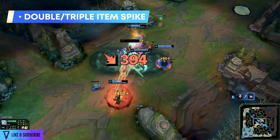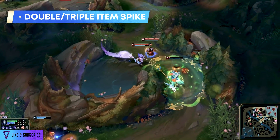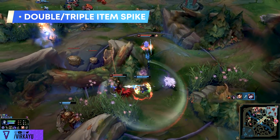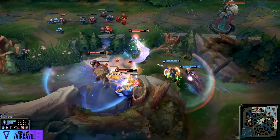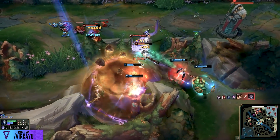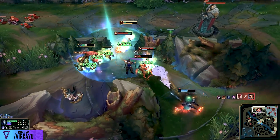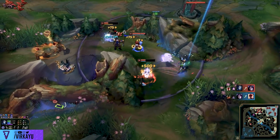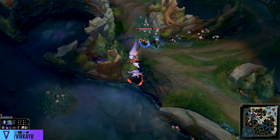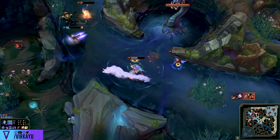Just before we get into the first champion — the three item spike for junglers, and why I showed this on the build animations — by the time you have a nine to ten thousand gold accumulation, you really want to be in control of the game. Sometimes we don't pop off with 10 kills in 10 minutes; sometimes our lanes lose or enemy junglers invade. It's important to have build paths that let you reach item spikes that can win fights and coin flips to get back into the game.